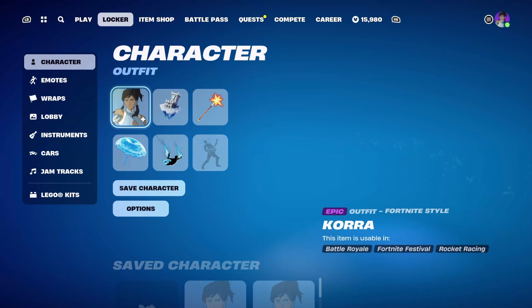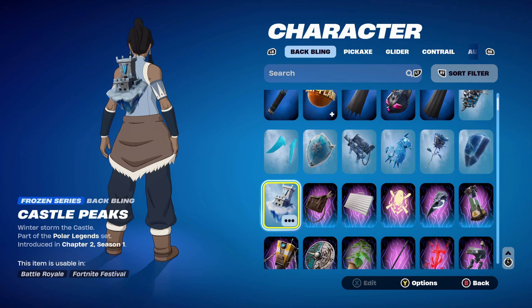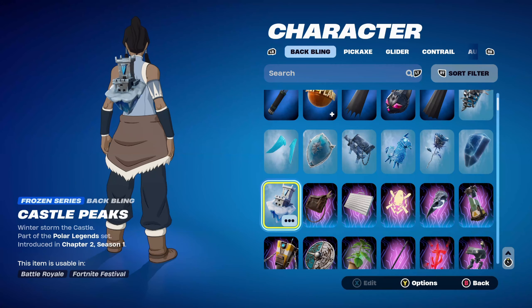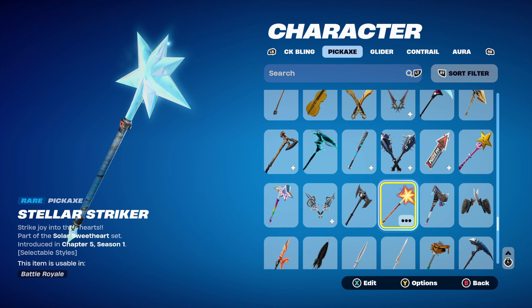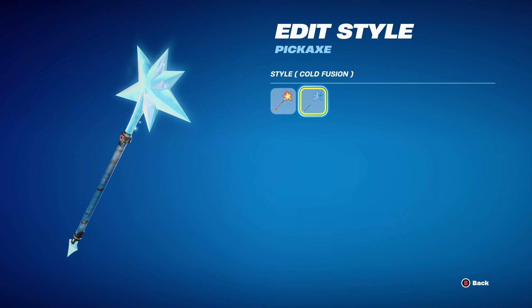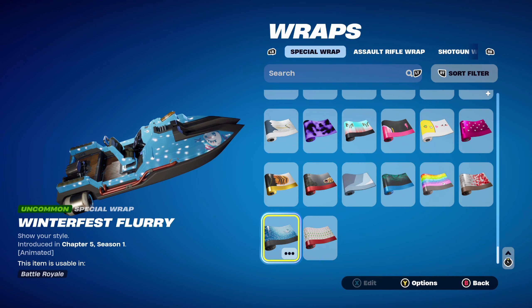Combo 5 is the final combo for the standard Korra style. The Back Bling is Castle Peaks, part of the Polar Legends set introduced in Chapter 2 Season 1 — Frozen Series. I like the grey, blue and white colour scheme with the snow. The pickaxe is the Stellar Striker, part of the Solar Sweetheart set introduced in Chapter 5 Season 1 — an Iron Shot pickaxe. You can use the default for the orange or the Cold Fusion for a blue frozen design. The weapon wrap is Winterfest Flurry, introduced in Chapter 5 Season 1 — from the Christmas event presents last season, and it works very nicely for the winter and blue theme.